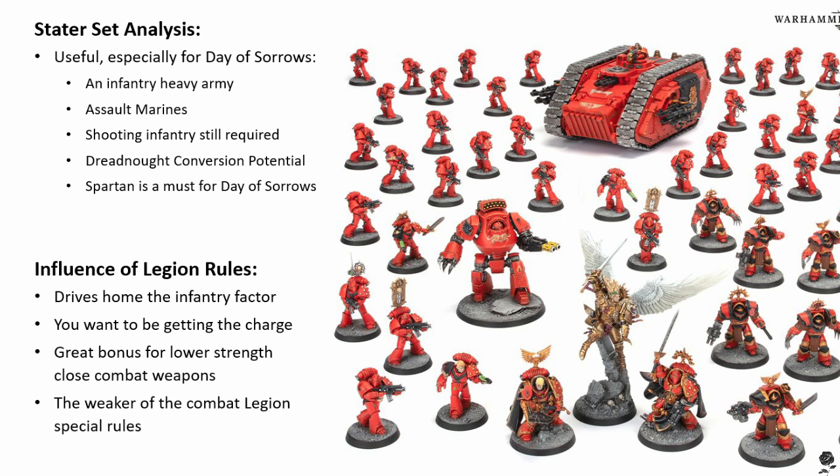The Blood Angels have their own special Dreadnought, and we'll talk more about that when we discuss a certain Rite of War. Is there a clever way to convert — or have you seen some good files for 3D printing something to chuck on the back of the box set Dreadnought to turn it into that jump Dreadnought? I've seen some conversions using the two close combat weapons, giving them the claws or Dreadnought close combat weapons. I've also seen big Mark II jump packs scaled up to Dreadnought size put on the back, so it just looks like a giant entombed assault marine who just never stopped charging despite the fact he died.